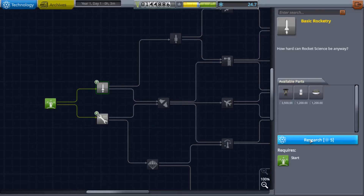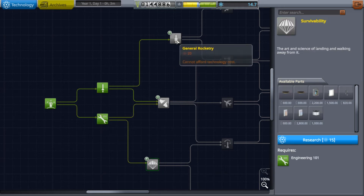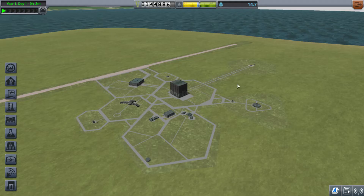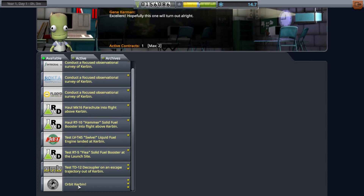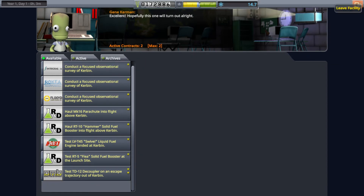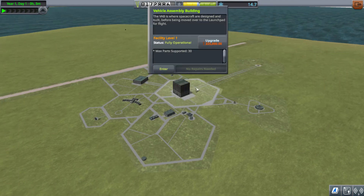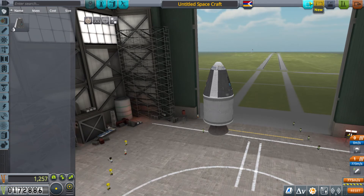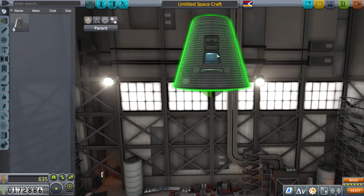So this is the Research and Development screen. Let's do the escape-the-atmosphere and orbit contracts. Upgrading these buildings especially right now would cost us a mint, so let's not do that. Let's actually get the craft into some sort of orbit.